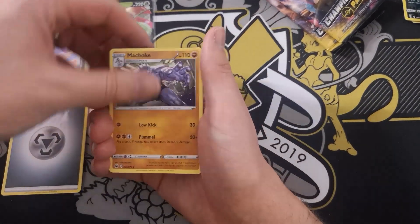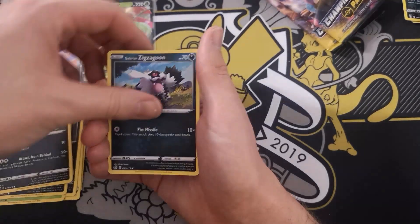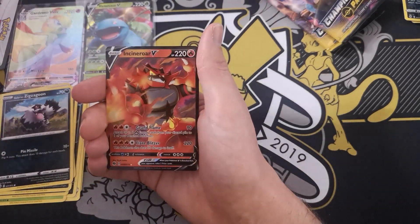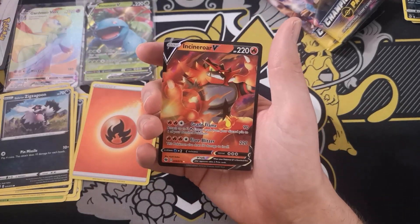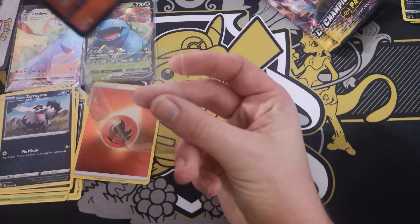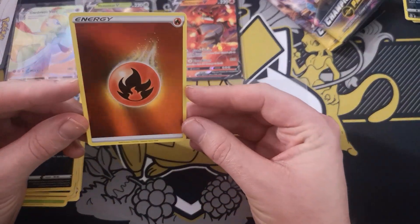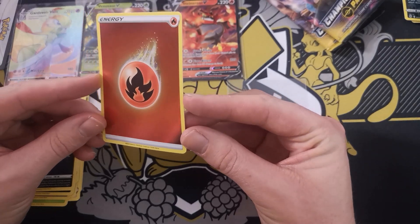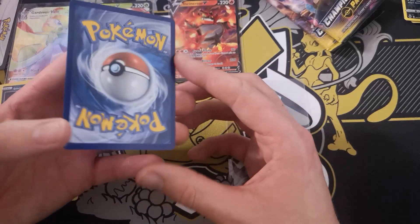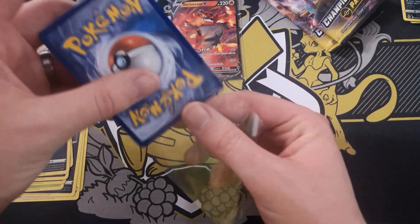Pack eight: Steel Energy, Machoke, Carbink, Absol, Weedle, Purrloin, Pokeball, Inkay, Galarian Zigzagoon, Fire Energy Reverse. It's nice to pull a Reverse Energy. And we have an Incineroar V to go with it. That Fire Energy is absolutely gorgeous. The best and also the worst thing with Reverse Energies is there's so much holofoil. I can see one small defect on the top right, and on the back there's a nice big nick — so grading isn't going to happen. Apart from that, it is an absolutely stunning card.